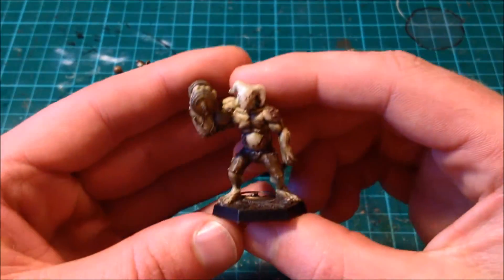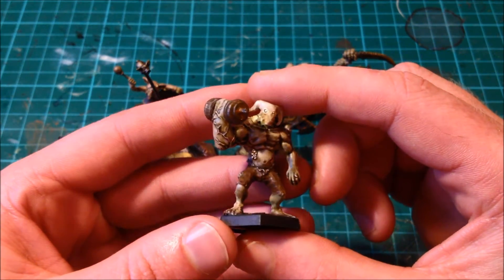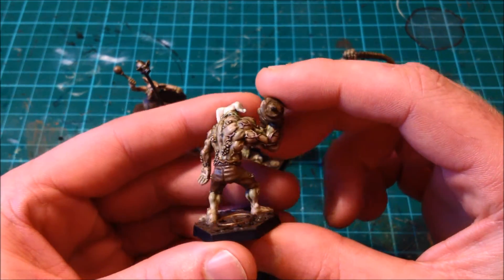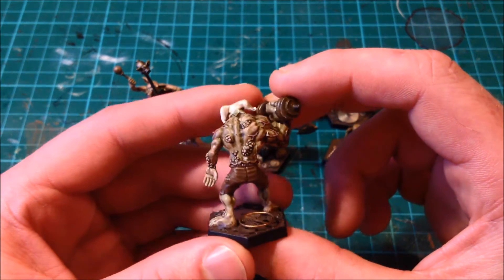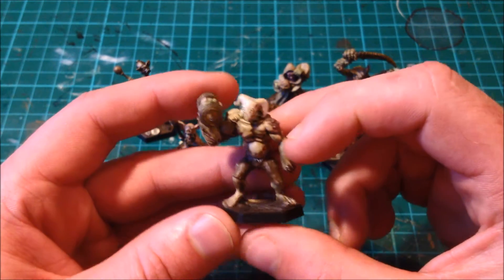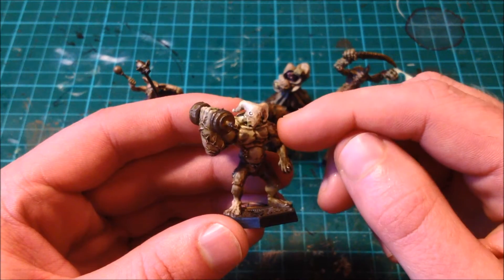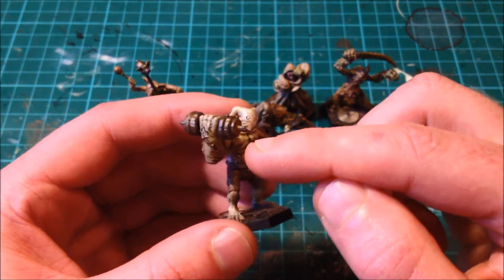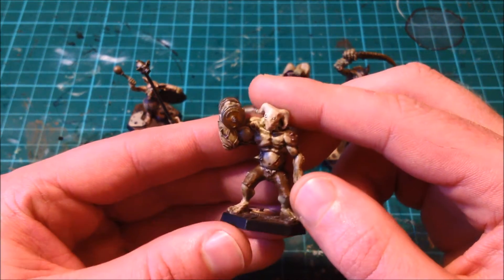Okay, we have The Strongman. He is from Gaspers Arts and he's affectionately known as Quagmire because he sort of reminds me of Quagmire when he's just discovered internet porn. Certainly a fun one to add to the Carnival of Chaos. He comes in actually three parts: the main body, the strong arm, and then the two sides of his dumbbell are separate pieces.